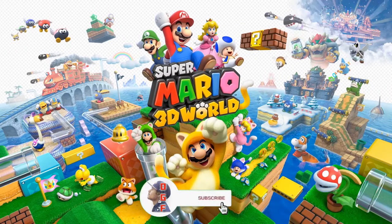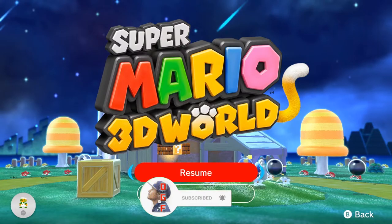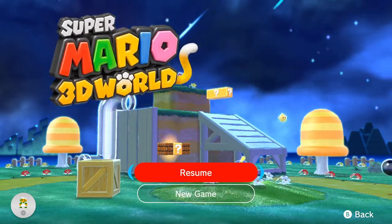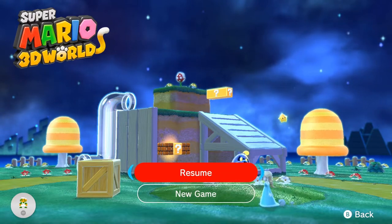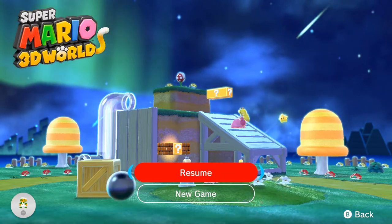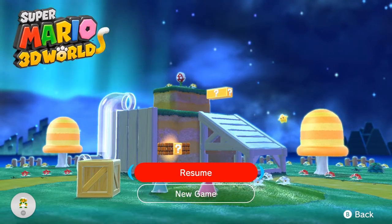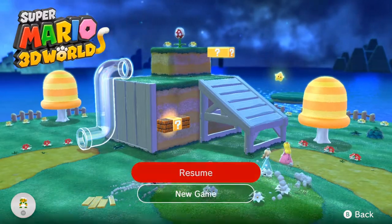What is up guys, I'm Daddy Gamer Fred and welcome back to another Super Mario 3D World guide video. In today's video I'll be showing you guys how to unlock the secret hidden character Rosalina. Yes, the Super Mario Galaxy Princess is available to play as inside of Super Mario 3D World.